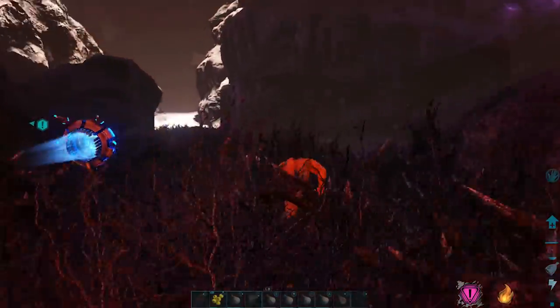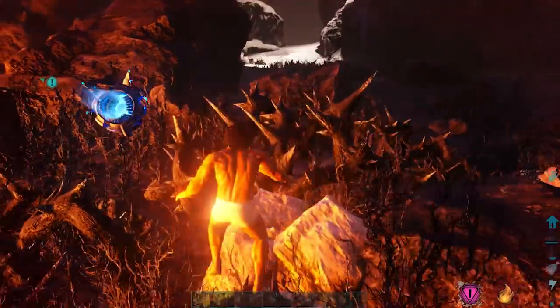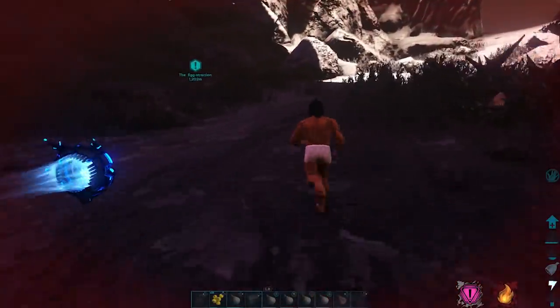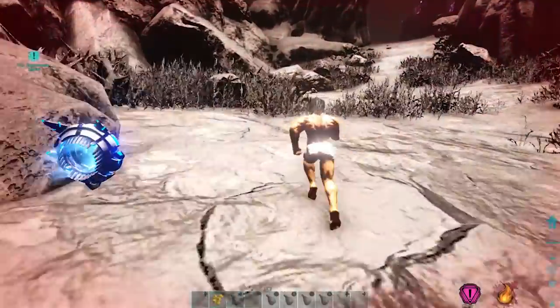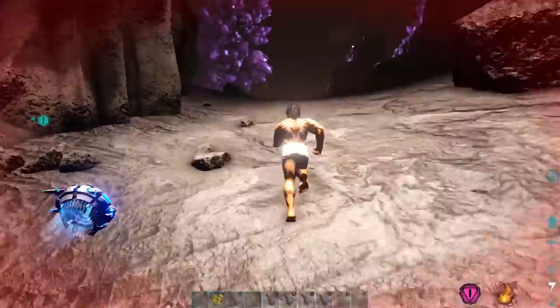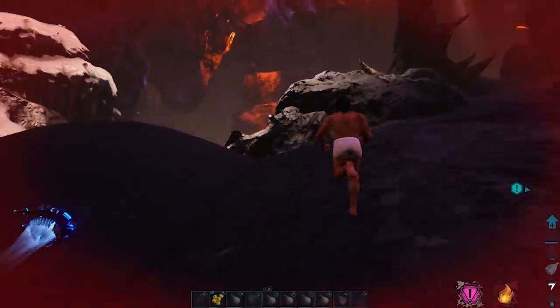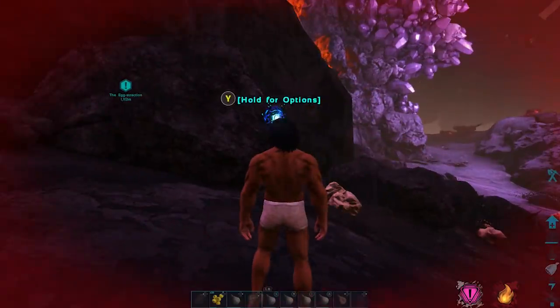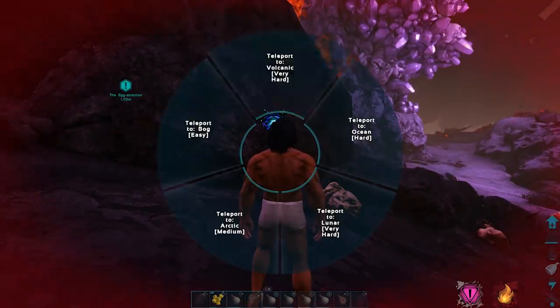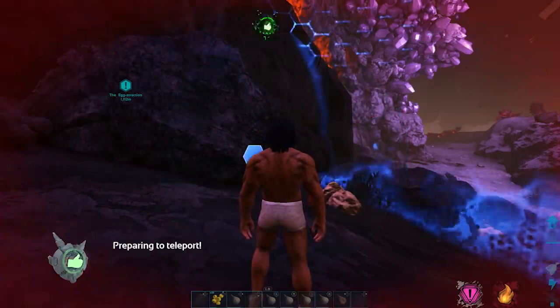Hopefully I won't die — nope, we're good! My health is pretty low but we are fine. Now I'm a bit stuck — okay, here we go. Just get to a nice safe spot so you can go ahead and teleport out. I think this is good.